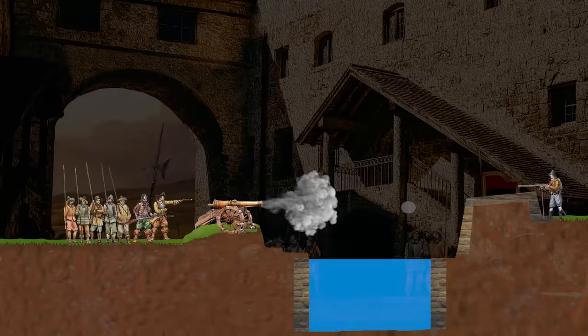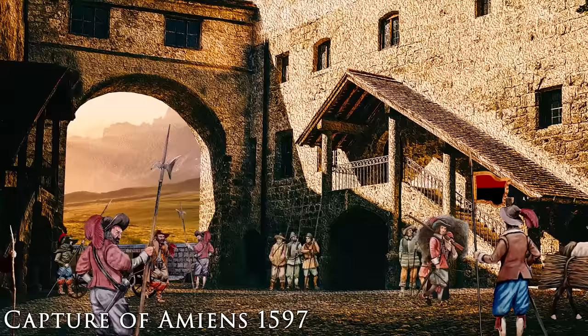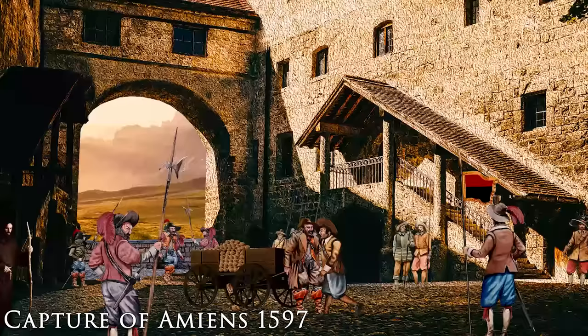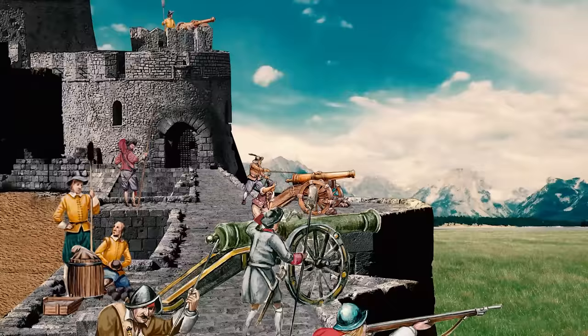However, walls only protected vigilant defenders. Many cities were taken by a stratagem of war — for example the French city of Amiens, conquered by the Spanish in 1597. A group of them disguised as women and farmers took carts loaded with nuts to the market. As they passed the city gates they spilled the nuts all over the ground. Chaos ensued and people were swearing at the clumsy farmers while stealing the nuts. Taking advantage of the confusion the intruders dropped their disguise and neutralized the guards at the gate. In less than half an hour they had taken over the city.